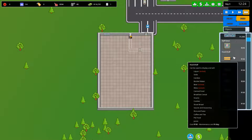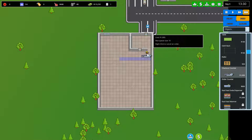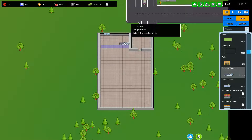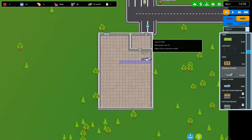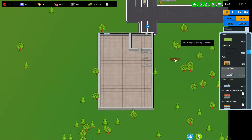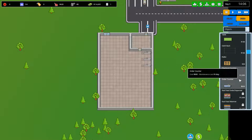Next we're going to need some shelves and checkout counters. I'm going to start putting a few checkout counters down — three checkouts. As you can see, the checkout itself doesn't take up much room, but the blue line shows you where the queue's going to be. If you've got anything blocking there, customers won't queue up. Please bear that in mind.